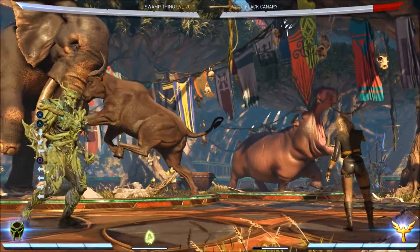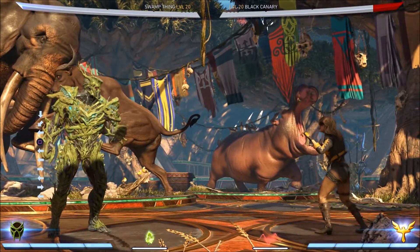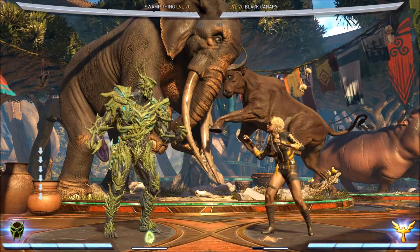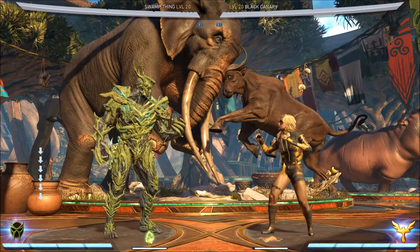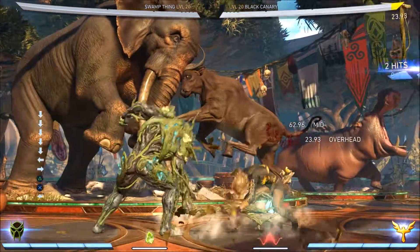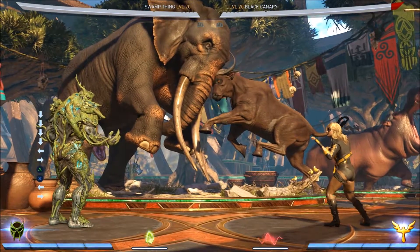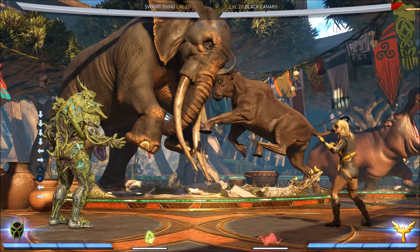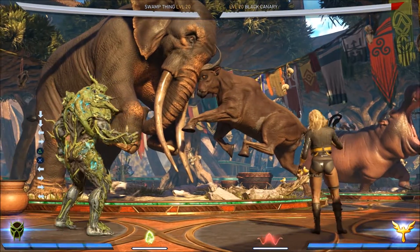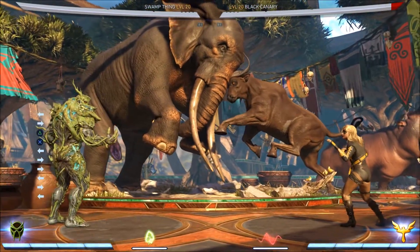That leads into the next part: since people want to get past his neutral, they're going to want to start jumping. So I want to mention the anti-air game quickly. He has two aspects to it — his reactive anti-air game, meaning you're doing it as you're seeing it, and his predictive anti-air game, meaning you're anticipating a jump before they've quite done it.